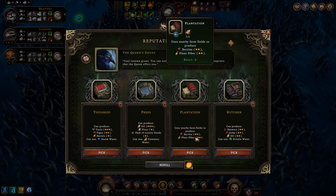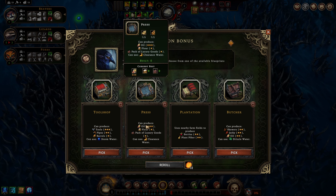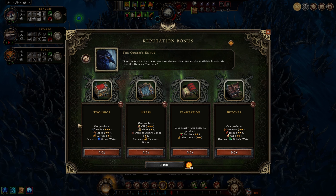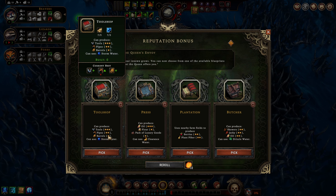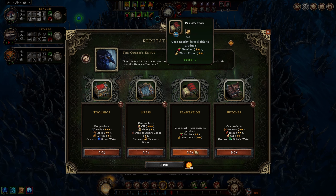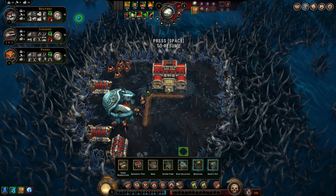Then we have a tool shop, press, plantation, and butcher. The plantation is not bad because we could get berries and plant fiber - plant fiber we can put into oil, and berries we can put in as pickled goods. So I think this is the choice here. A tool shop is another option - making three-star tools is pretty cool if we get a source of copper and copper bars.